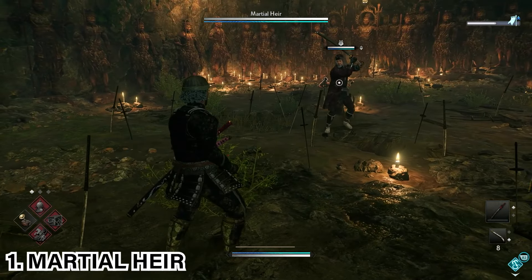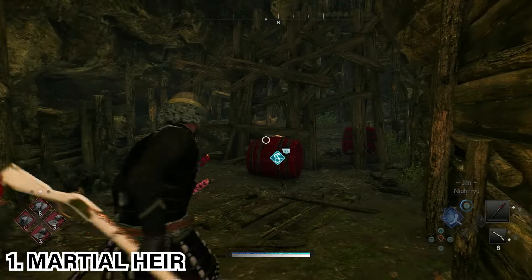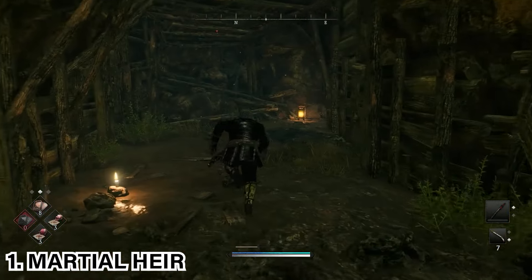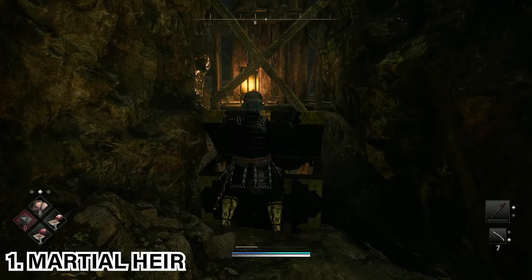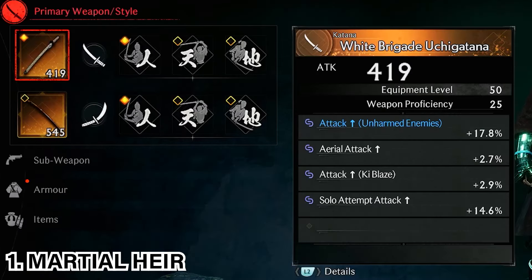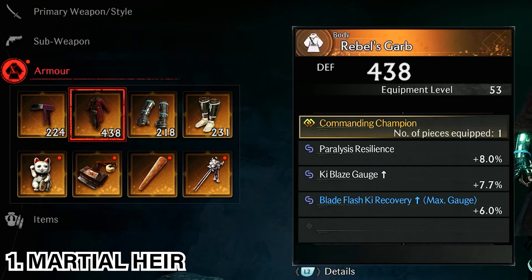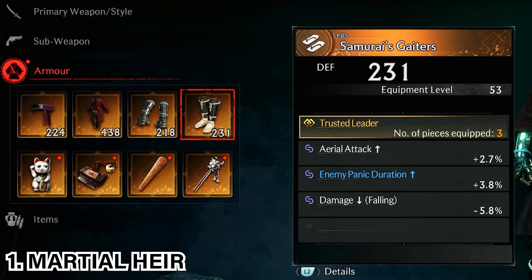Go ahead and take out the boss. Once you defeat the Martial Heir, head to the back of the cave where there'll be barrels that you'll need to shoot. To the right in the corner should be an extra treasure chest for bonus rewards. From completing this fight you would have obtained the White Brigade Ujigatana, the Warrior's Headband, the Rebel's Garb, the Martial Artist's Gauntlets, and the Samurai Skaters.